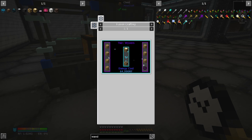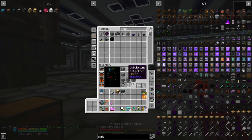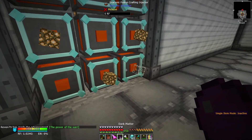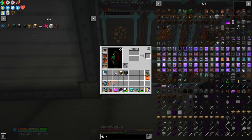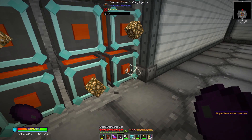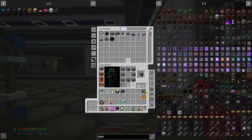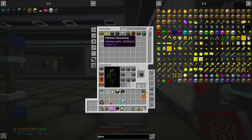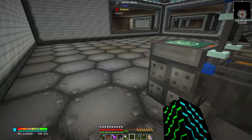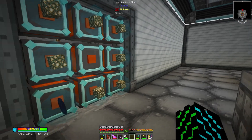Now we just need to upgrade these guys to tier two. The only difference is instead of diamond, we need dark matter — and we should have plenty from rewards. We'll toss that in, take the glass out, and we're going to need seven glowstone this time. We'll toss that in and then toss our Mark Ones in and rinse and repeat.